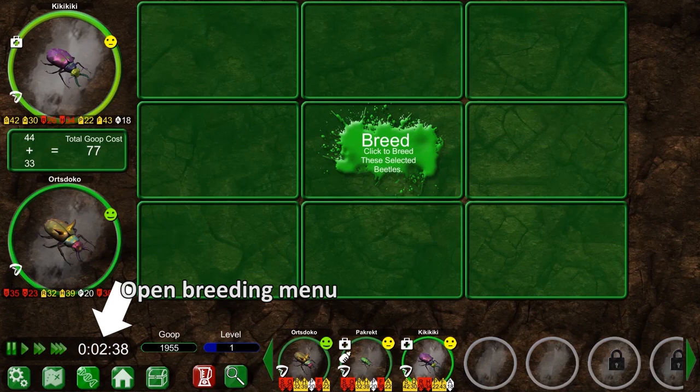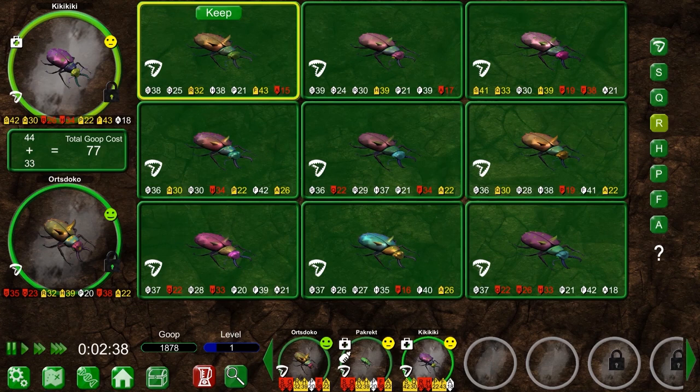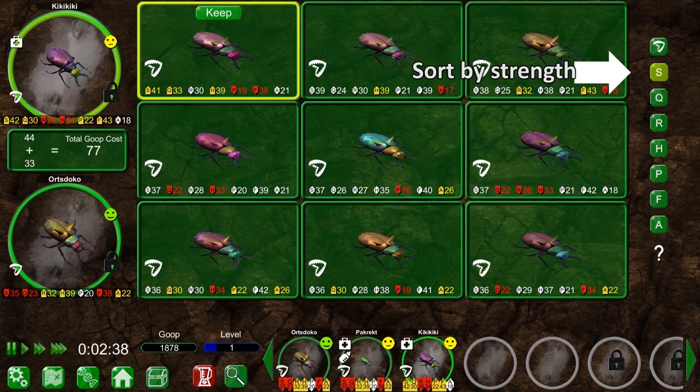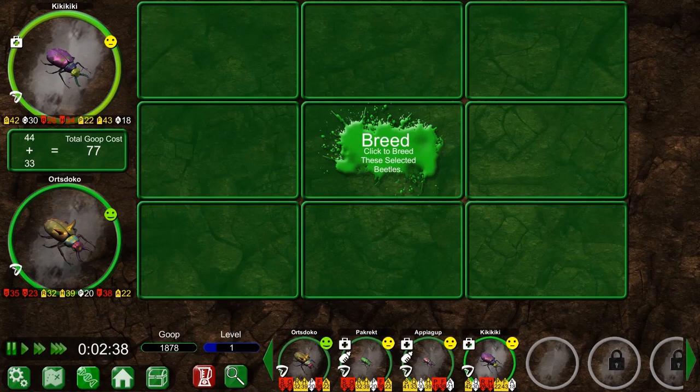To breed two beetles, we open up the breeding menu and select the beetles we want to breed. We'll have nine offspring to pick from. Choosing can be tricky, especially when part of a long-term breeding strategy. For now, we'll just pick the one with the highest strength. We can sort by strength by clicking on the S and selecting the top left beetle. And so we welcome Apiagop into the nest. It's going to need plenty of food before it reaches its full size, but when it does, I think we'll be ready to take on the next territory.